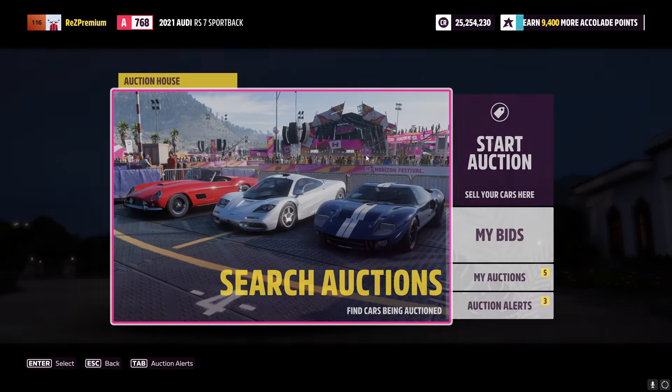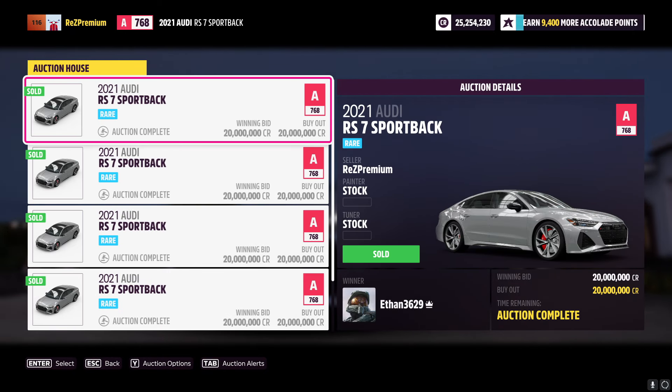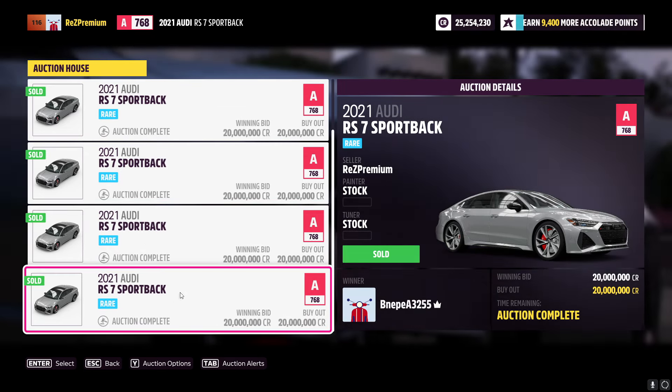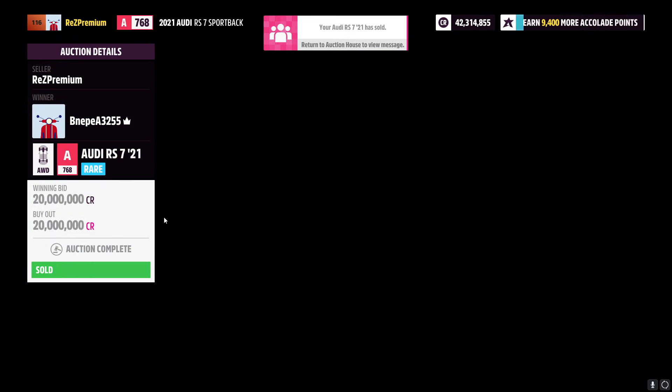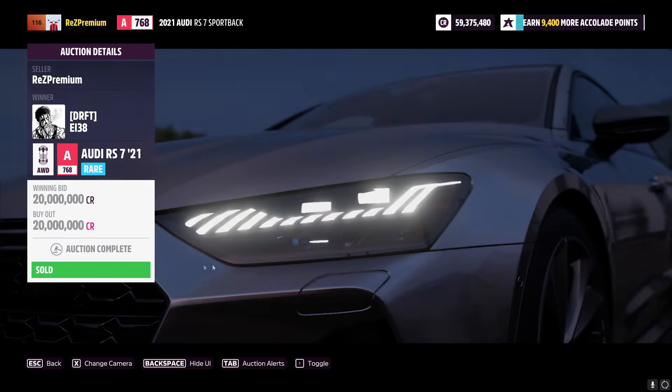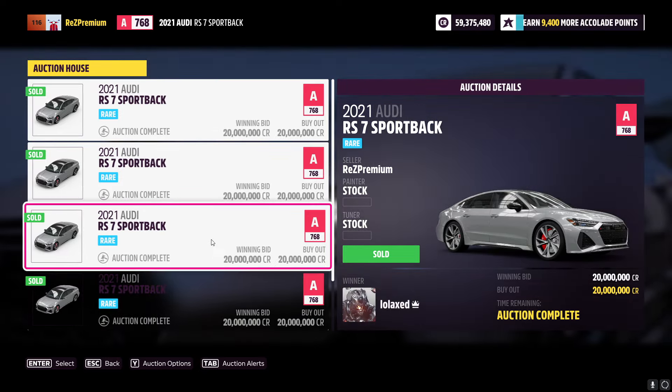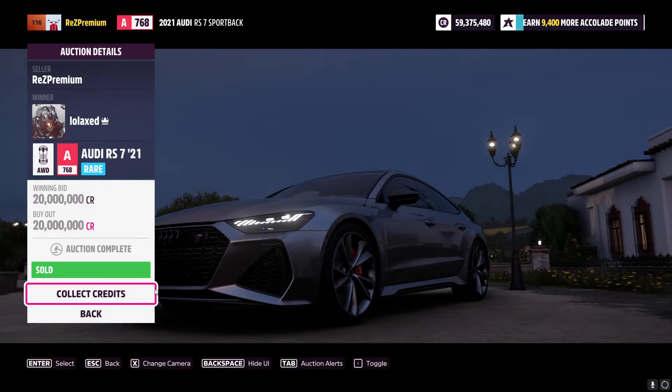Collect the money at the auction. You can see the auctions — sometimes it may take a little bit longer. People placing winning bids of 20 million, auction completed, sold. First one sold. This one also sold. Collect credits — I'm collecting the credits now. Every single one actually sold. As you can see, I'm collecting a bunch of money right now for the sold cars. I'm just going to go through all of them just to show you guys, so you know I'm not capping.